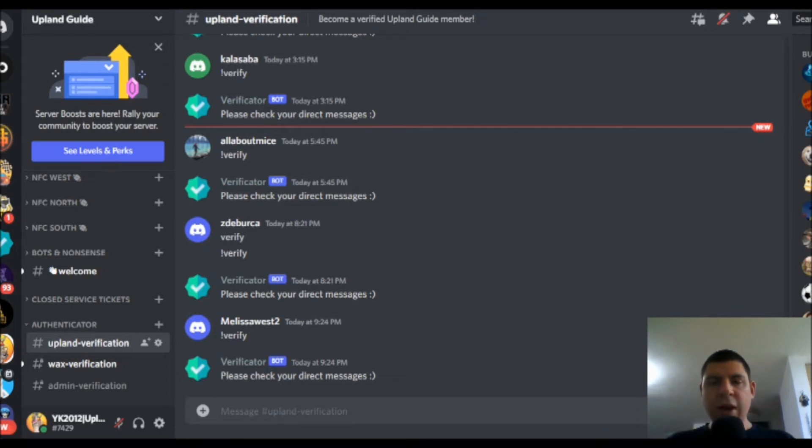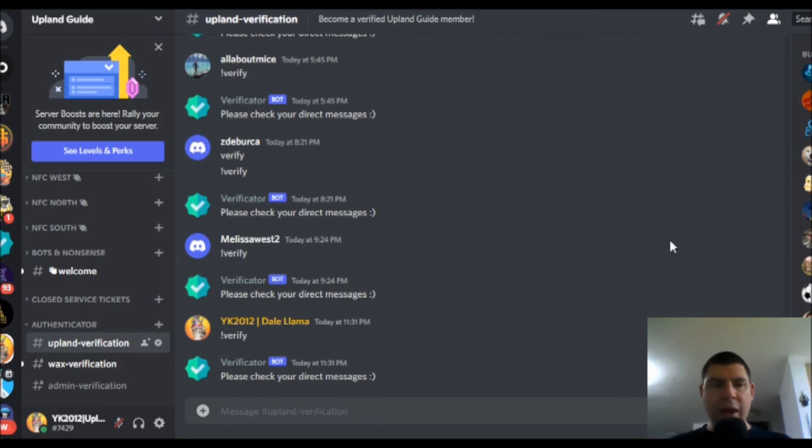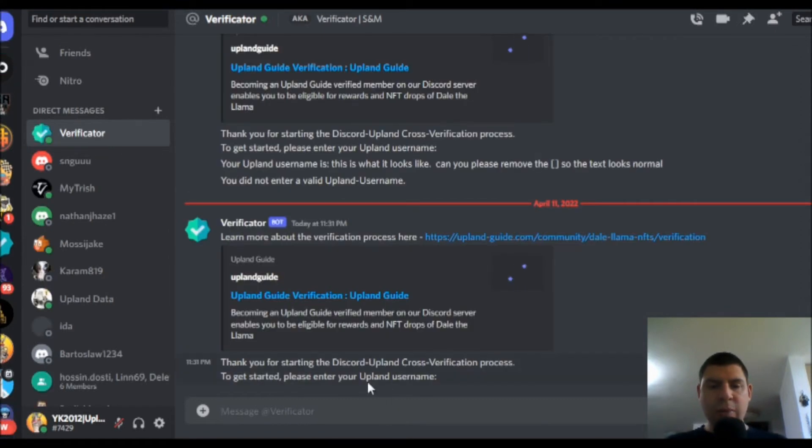In order to claim your free NFT, you're going to want to go into our Discord server, which you can find in the description below, and you're going to want to verify yourself. By verifying yourself, you will be able to receive other promotions and NFTs from the Upland Guide. Once inside the Upland verification channel, you're going to type in exclamation mark and verify, and it is going to pop up a direct message. Inside that direct message, it's going to tell me to enter in my Upland username, which is YK2012.